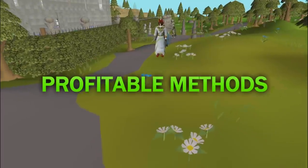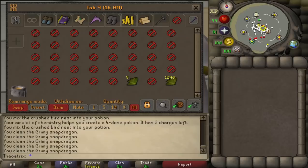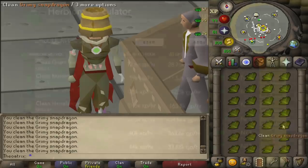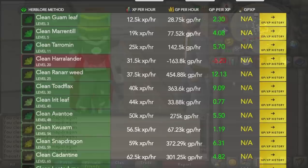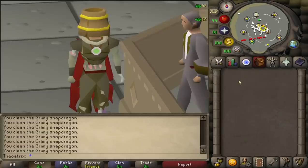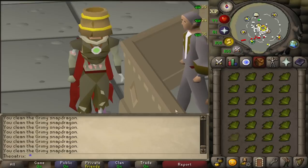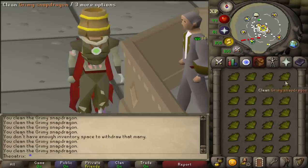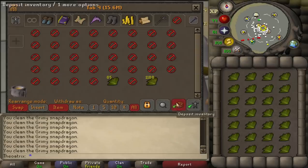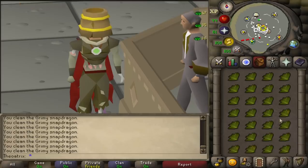Moving on to the profitable Herblore methods, there are three categories: cleaning herbs, unfinished potions, and divine potions. Cleaning herbs involves buying grimy herbs off the Grand Exchange in bulk and selling them back for higher value in clean form. It's a great way for low levels to train Herblore without spending any money. People with a higher Herblore level can make a decent amount of profit from the more expensive herbs. When buying the grimy herbs, you need to be patient and not overpay on the Grand Exchange. At this point in time, you profit 140 coins per snapdragon that you clean, and you can clean anywhere from 5,000 to over 10,000 herbs per hour depending on how fast you click.